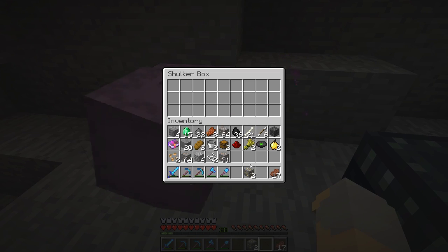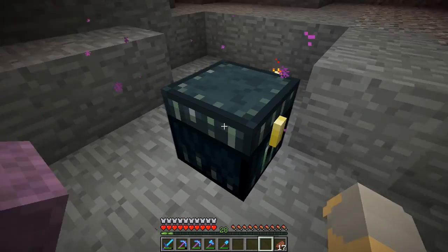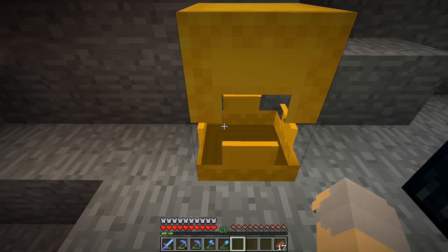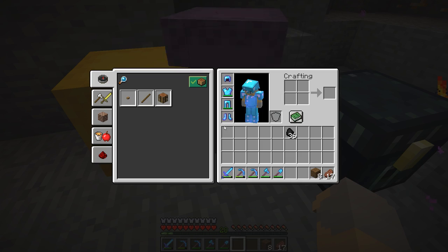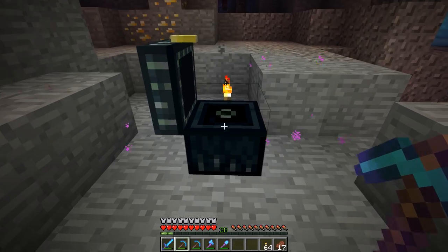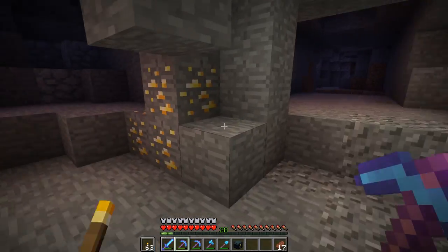So let's just do one of these — we're gonna fill up this shulker box with all this useless junk that I don't really need right now. Grab my yellow shulker box, grab that. Do one of those. Grab this coal, make more torches. Lovely, and then we'll throw those back in here. Offhand — okay, good to go.